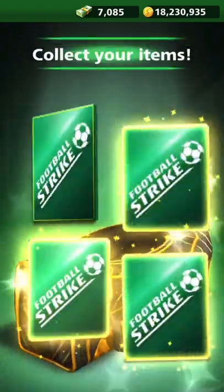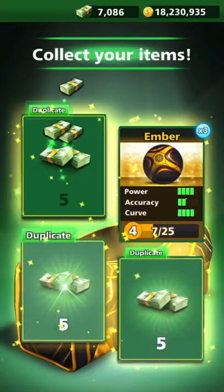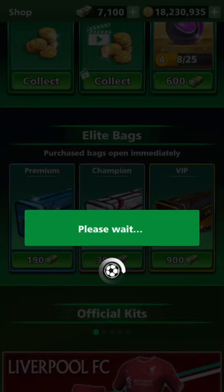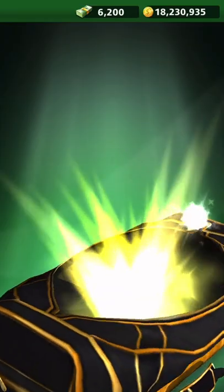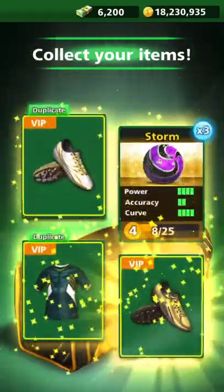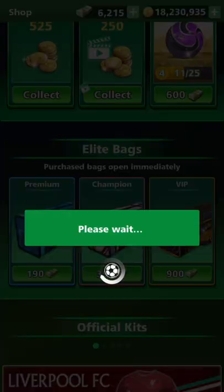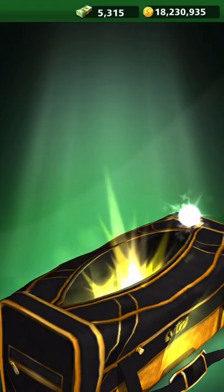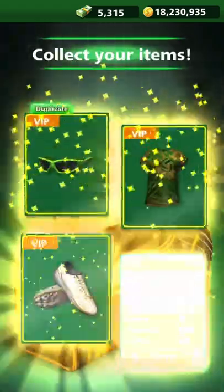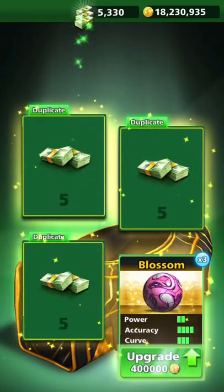It's been a minute since I've played this game, so let's see what we can do here. We got the Ember x3. Oh my goodness guys, all of my VIP balls — well not all of them, but most of my VIP balls are like level 4. So it's going to take so many bags to upgrade them. But this is the way to do it. We get the Storm right there — oh my gosh, that ball is crazy. Let's open this one guys. I think I have a couple VIP balls on like level 3 or something. Oh yes guys, the Blossom! There we go, there's one that's level 3.